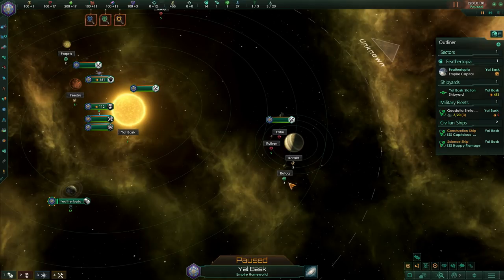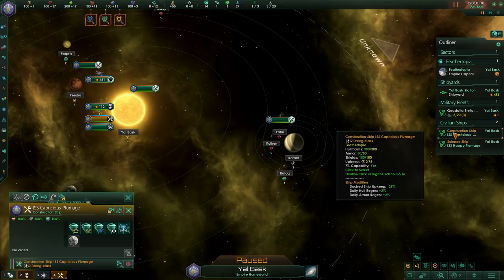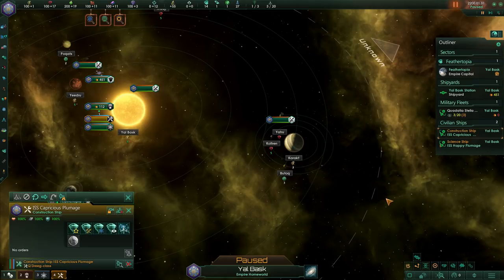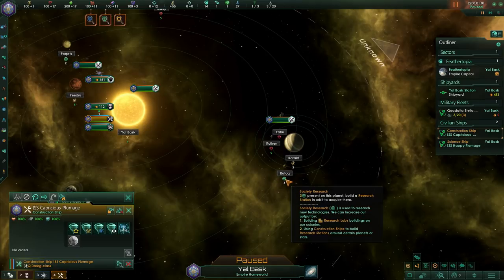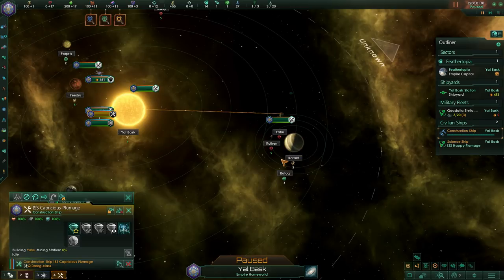So to build one, click on your construction ship right here — Capricious Plumage. Your construction ship is what you use to build new mining rigs and also claim new systems. Right click the name of the planet you'd like to build on, and build mining station. That costs 100 minerals to build. We started the game with a hundred minerals, so now we have zero, but we're making 17 a month — so that'll come back fairly quickly.